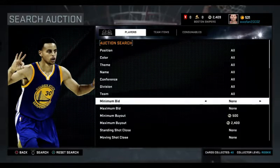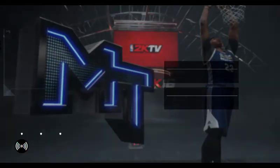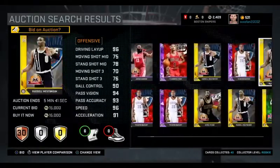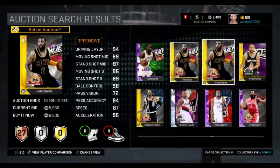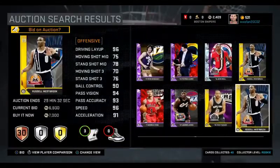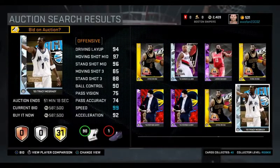First of all, I'm going to show you it without the limit. There are no bad players in this at all — it gives you all the best players. As you can see, it gives you all the best players: amethyst golds, the golds are Russell Westbrook and Kyrie Irving and Tony Parker. All of them are just the best cards.